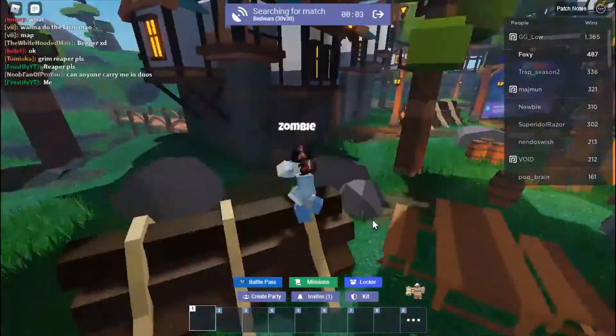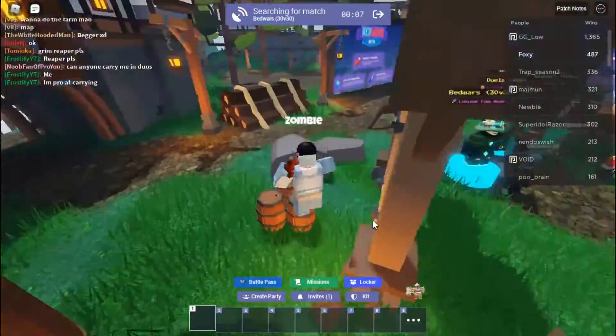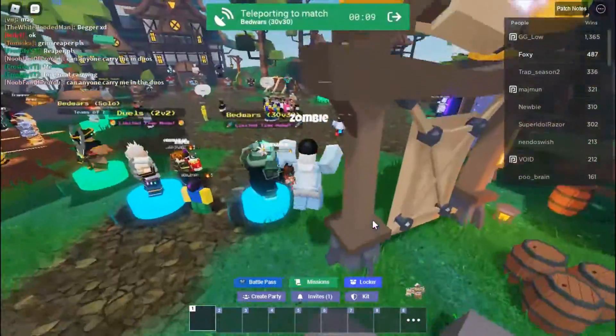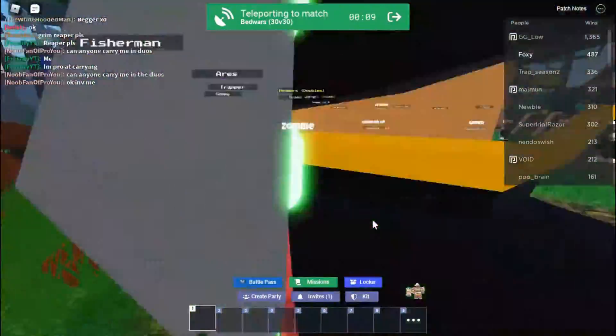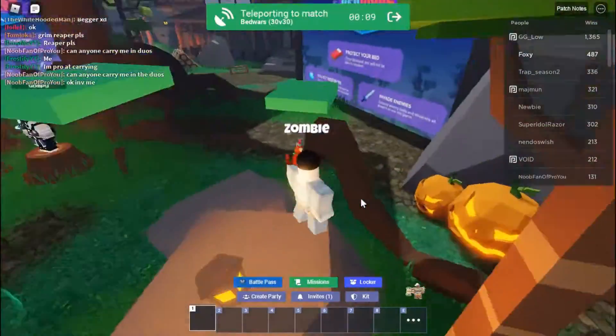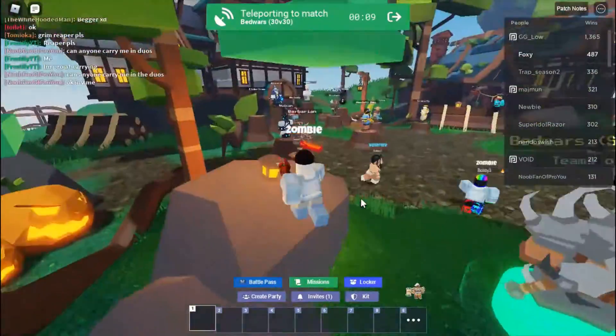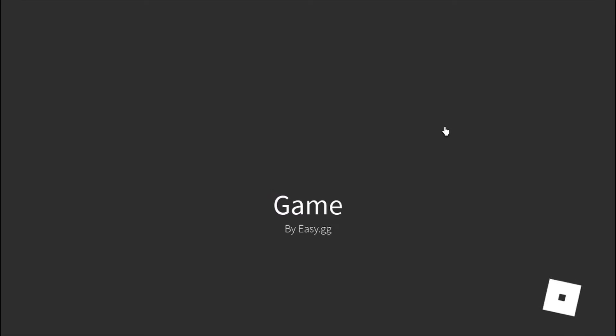We'll be doing this in 30v30s. The Jake kit can help me easily run away from enemies. If you guys want to see this challenge in other game modes, drop a like and subscribe, and leave in the comments which game mode you want — duels, solos, doubles, or squads. Let's get into the game — teleporting very slowly.